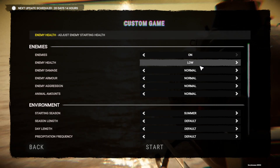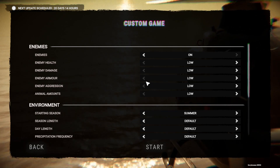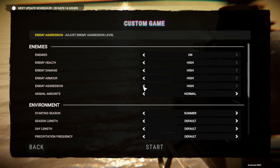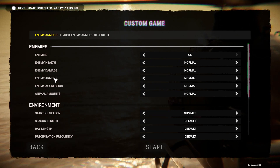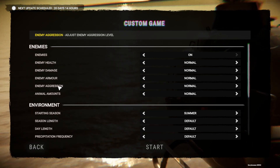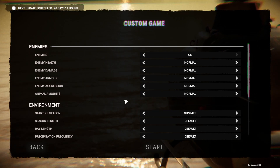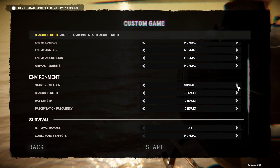For the custom settings, it's pretty easy to guess what they do — it actually tells you if you look over it. For the enemy toggle, you can turn enemies on or off, at least the ones in the overworld. Enemy health you can change from low to high or realistic. Enemy damage is how much damage they do to you, and enemy armor is how much armor they spawn with — because later in the game they get a lot more strong armor on. Enemy aggression is how often they attack you, and whether they'll attack you at all or run away.